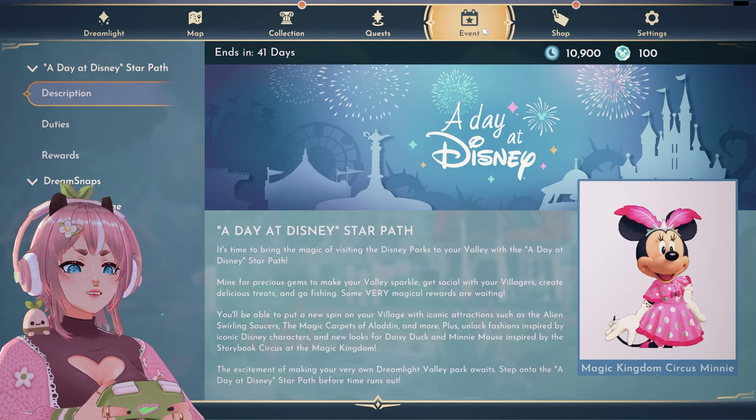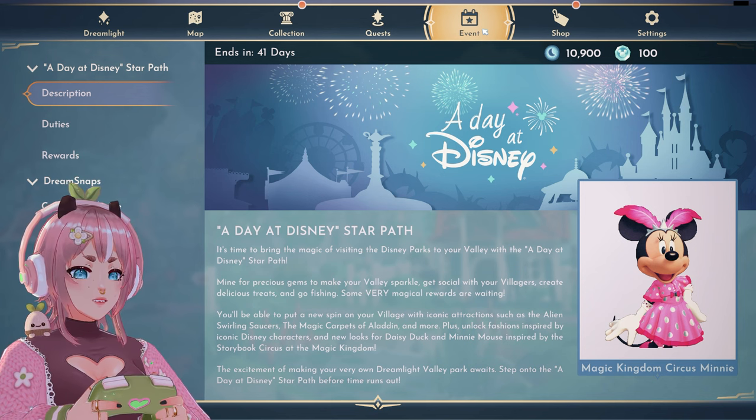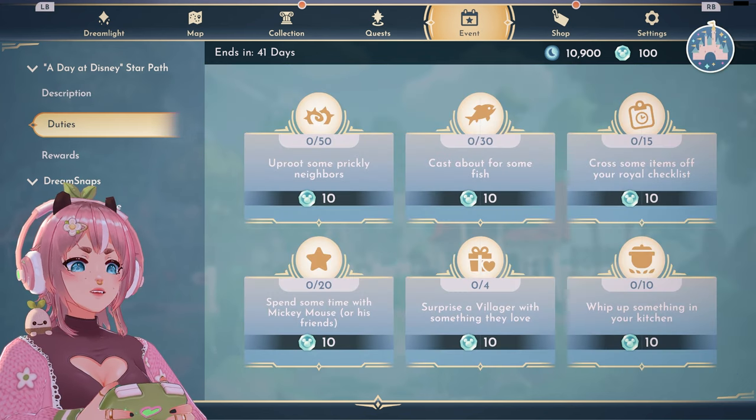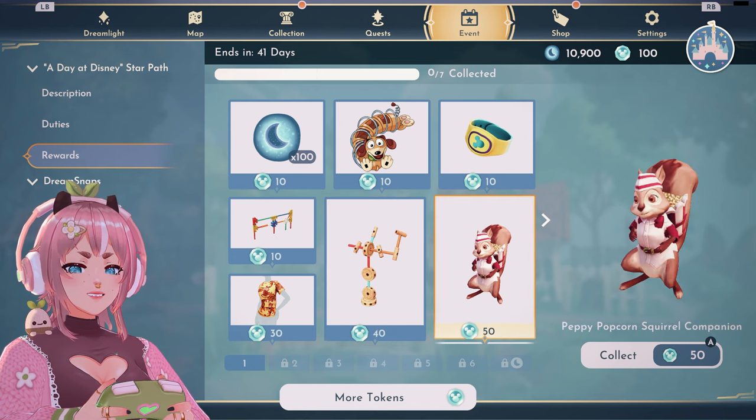A Day at the Disney Star Path — it's a time to bring the magic of visiting the Disney park to your valley. That's the popcorn squirrel!